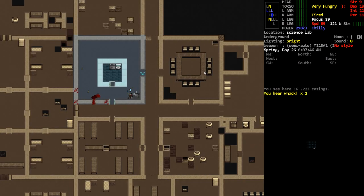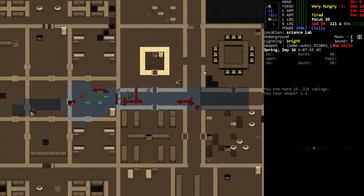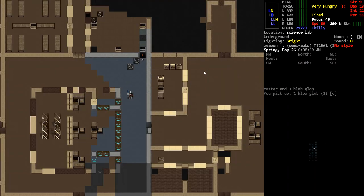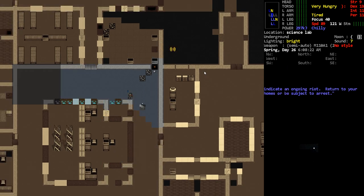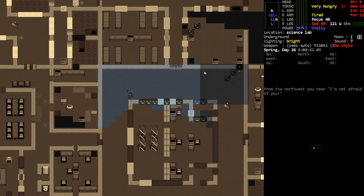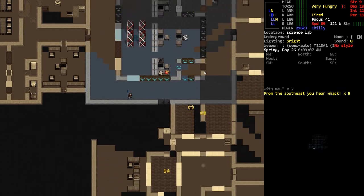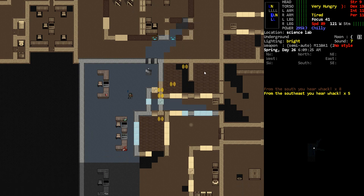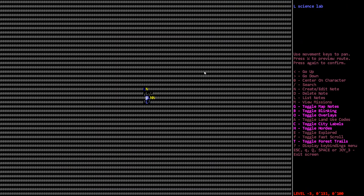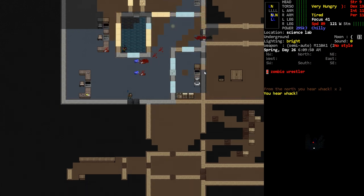I think I'm just going to avoid those robocops because they have ranged attacks - doesn't seem like a smart move. I think we've mostly cleared out this level, but we just want to make sure we've been thorough. There's a note about a turret - don't go up there. What about these doors? This is where that shogoth was. Oh look - there are three dead scientists here.